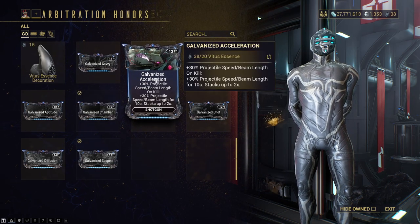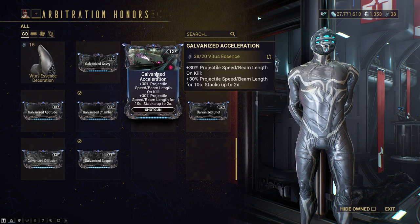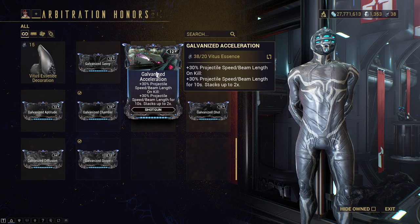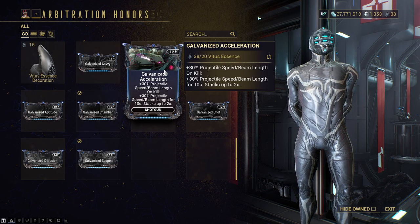Galvanized acceleration — plus 30% projectile speed slash beam length, and on kill plus 30% projectile speed slash beam length for 10 seconds, stacks up to two times. I wouldn't be using this one too much, but I see other builds that would use this. Beam projectile speed — can't be mad.